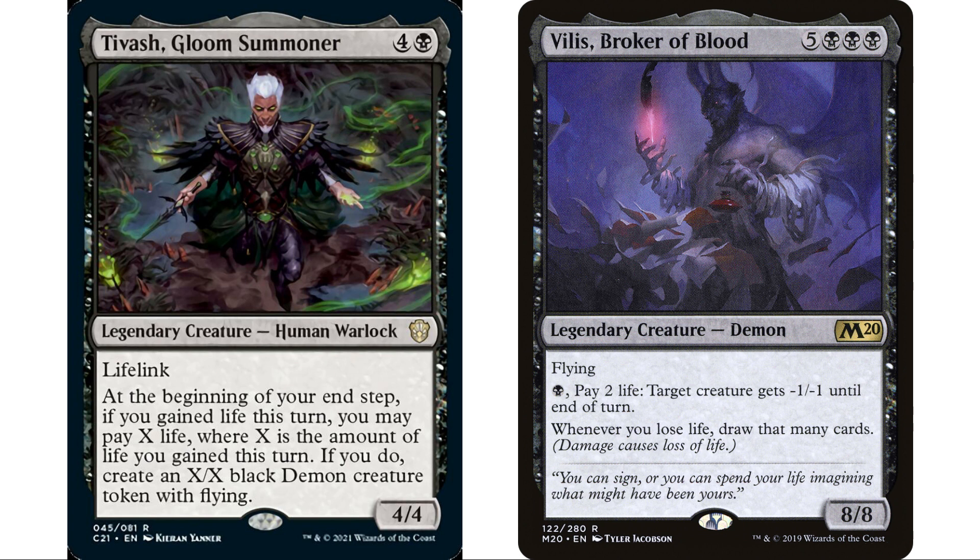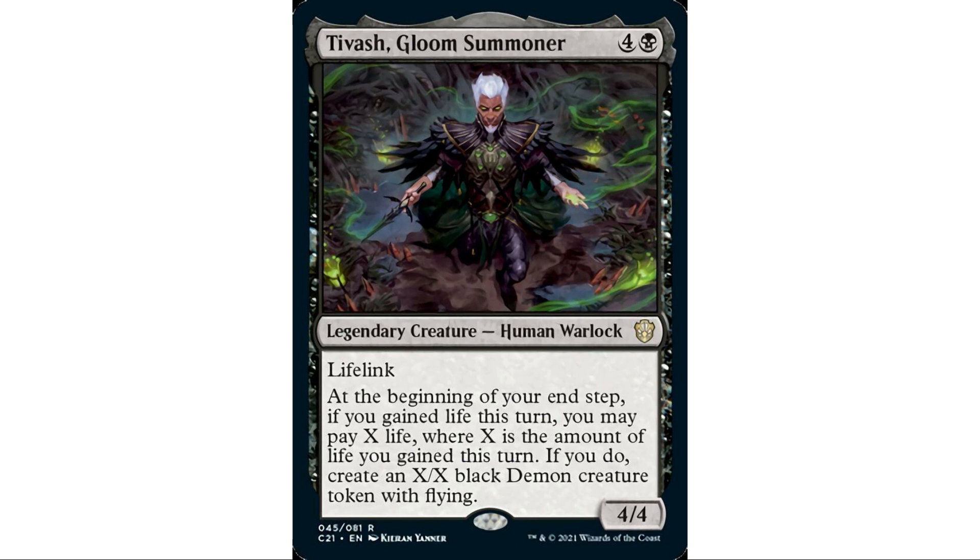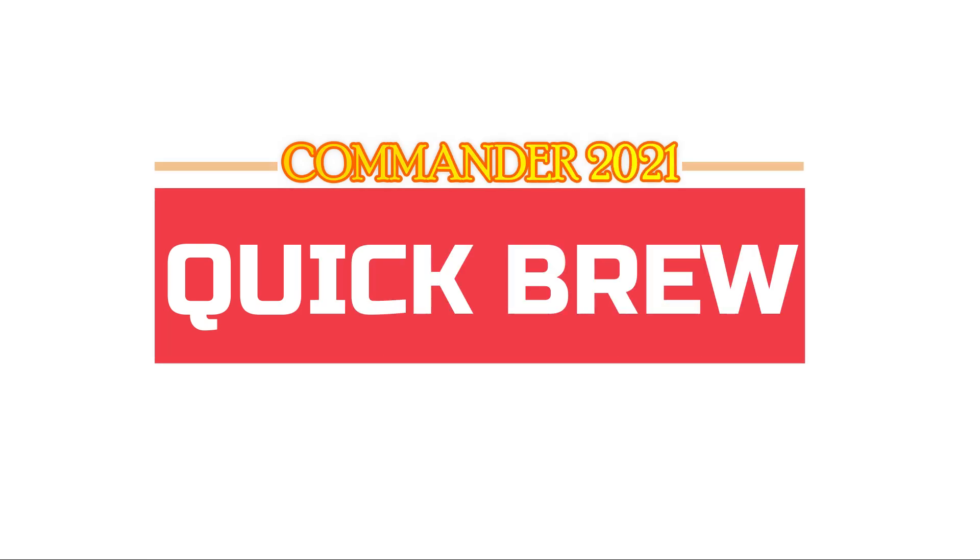Vilis is eight mana but we're in black so you can get him out faster, and he's a demon so there's a slight demon tribal angle — though there's not a ton of support for demon tribal so I wouldn't go too deep on that. The key constraint remains: you may pay X where X is exactly the amount of life you gained, no wiggle room. So the larger your life gain each turn the better. That's it for today's first Commander Quick Brew!